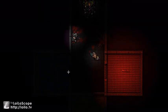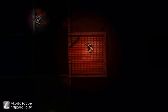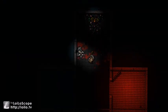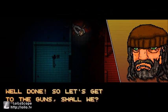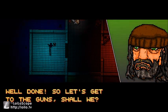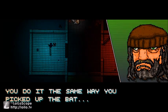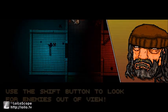Mr. Hobo, king of the trash. Swing for the fences! Oh, the sound cut off there for a second. Well done — so let's get to the gun, shall we? You go and get the shotgun in the blue room. You do it the same way you picked up the bat — just press the right mouse button. Can you handle that?